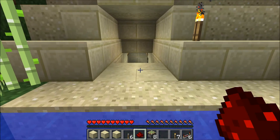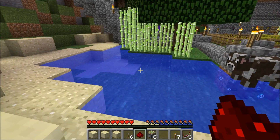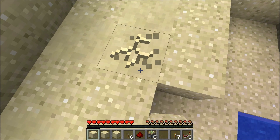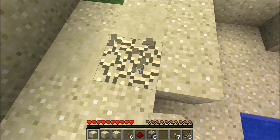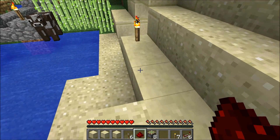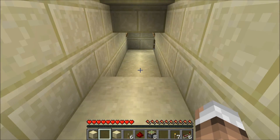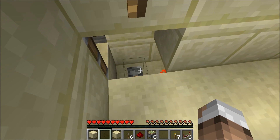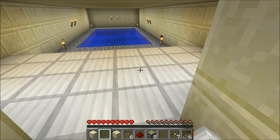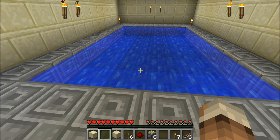Here it is. You guys have no idea what this is, and we can't get in yet. But if I open this up and hit the lever, then all the magic happens. Bam. What is happening now? That's right, guys — it is an indoor swimming pool. Be amazed.